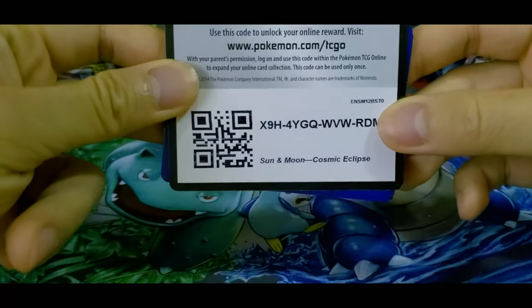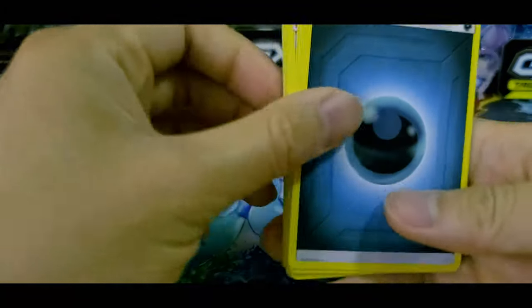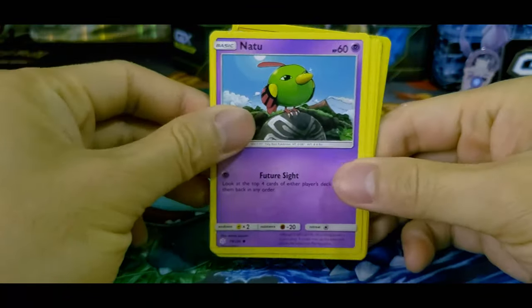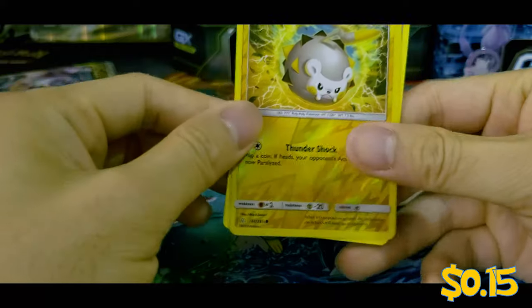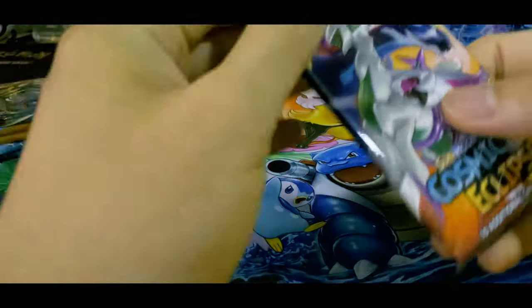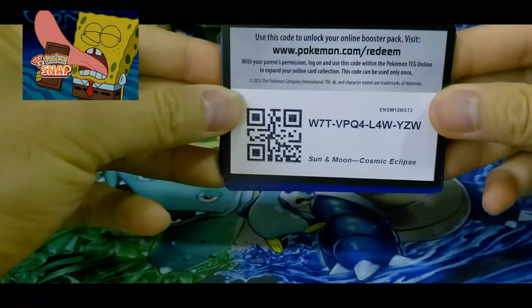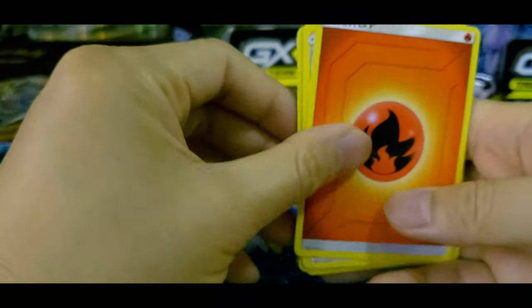Natu. Here we go with the code card. Forward to the front. I'm going to say it is a Fire Energy. Darkness. And also speaking of Pokemon games, that new Pokemon Snap game looks pretty nice — I remember playing Pokemon Snap as a kid. Here we go. A code card for this booster. Forward to the front. I'm going to say Lightning Energy. Fire, of course — it's always something I never expect.